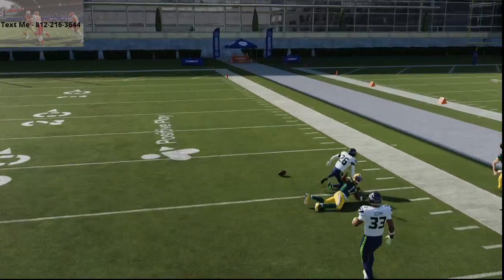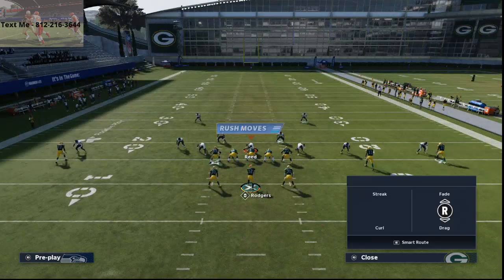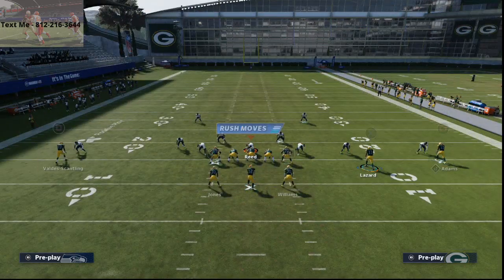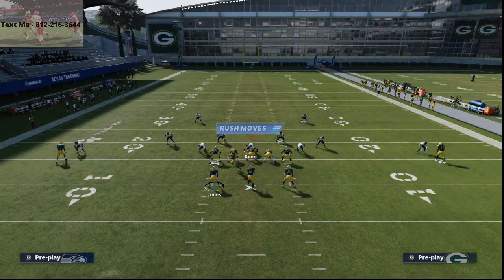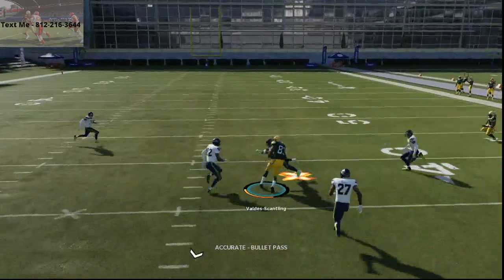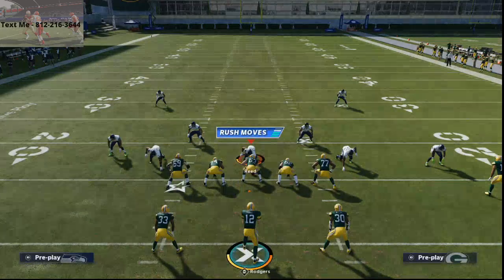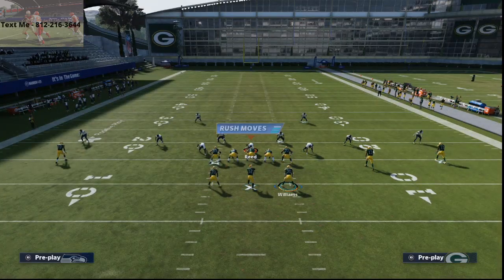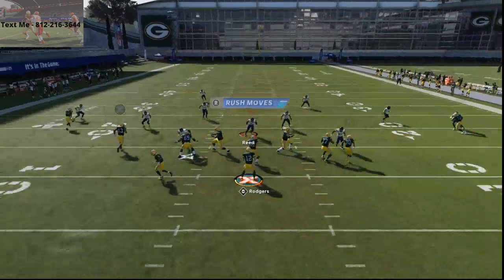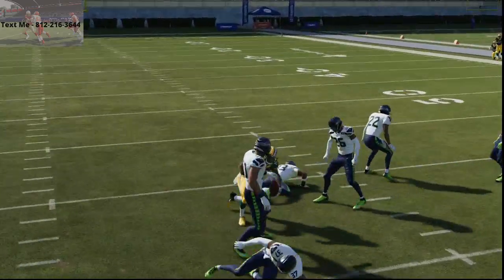You've got a number one receiver — a Tyreek Hill, whoever — this play is going to be very, very consistent. The next thing I want to show you is really the bread and butter of this play, and that's this route to Marquez Valdes-Scantling. This route is one of the most difficult routes to stop in Madden 21 — it's going to absolutely roast man-to-man coverage, and what's also really good is it's going to roast every single zone in the game. PA Flood is going to torch really anything the defense does from a zone coverage perspective. This is probably the best zone coverage against it, and you can see it still absolutely torches it.